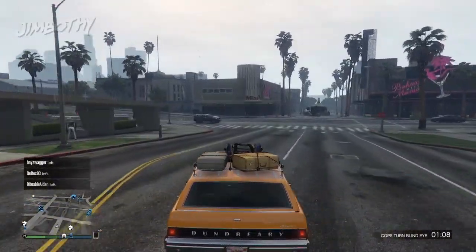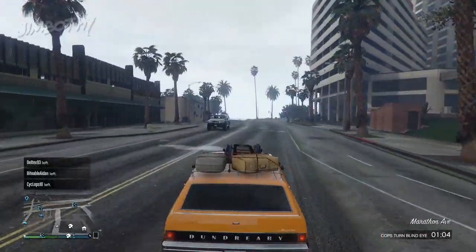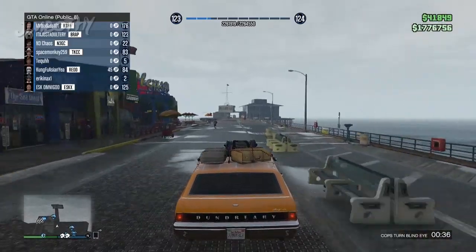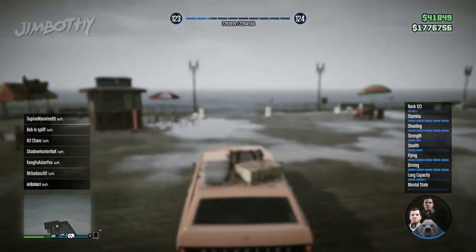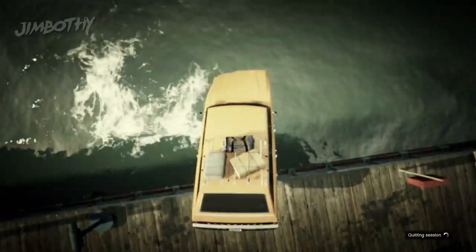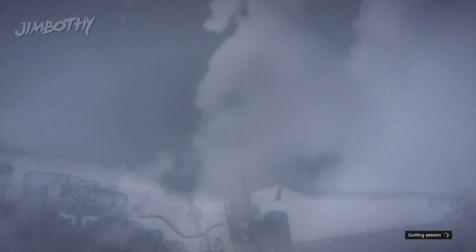Now what you have to do is quickly get in your Dundreary Regina and simply drive it down the Del Perro pier like we did last time. What you want to do is hold the d-pad down as you get close to the edge, and make sure you're hovering over one of the characters as you drive off the pier. Quickly go into single player mode before any of the notifications appear and you should be okay.